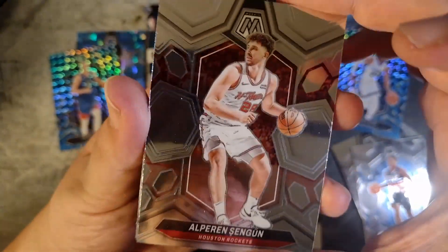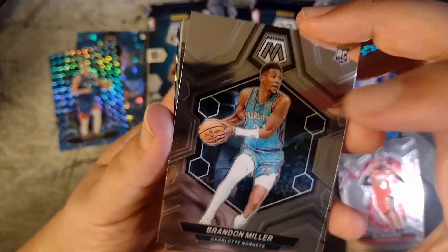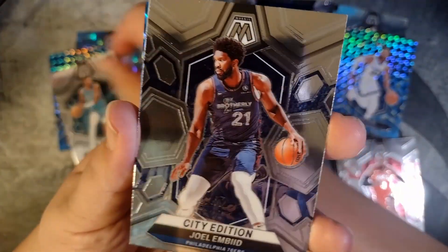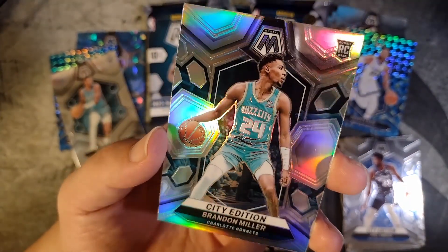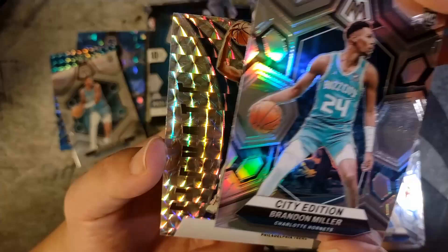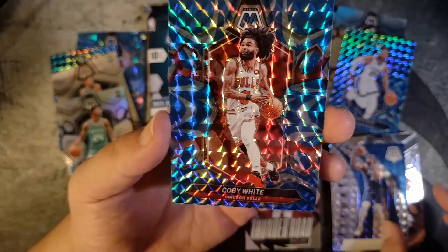Here we go into the second pack — Sengun, Joel Embiid, Bogdanovich, Dylan Brooks. There's a nice rookie right there — Brandon Miller. I think he's going to be quite a good player. Nice beast rookie there. Joel Embiid city edition — there we go, back to back. That's pretty nice too. Silver mosaic Brandon Miller, pretty sweet looking card. So we do get some pretty good rookie action out of this one. There's a mosaic Joel Embiid Elevate insert — that's pretty nice.